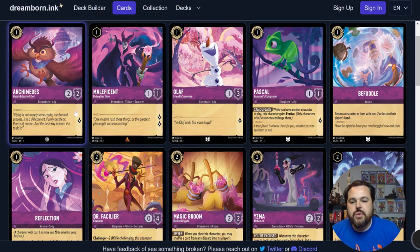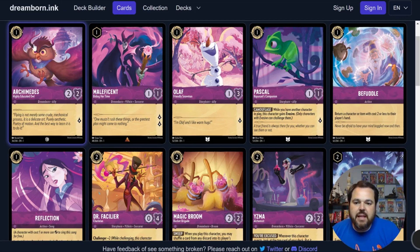He is a 1-drop inkable 2-2 for 1 lore generation. Perfectly fine in limited, even in constructed. If your deck's a little slower, you may want to play this guy just to help keep up with the early rush. All around, perfectly suitable card being inkable and a decent body. He's going to trade with most 1-drops, 2-drops, and possibly even any 3-drops that you may see.